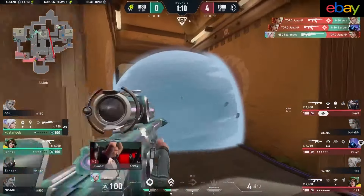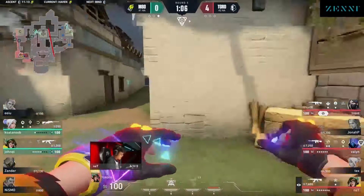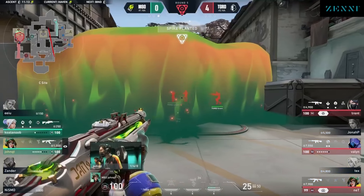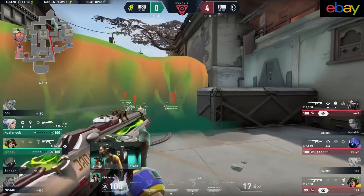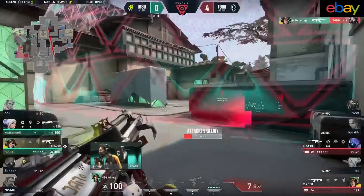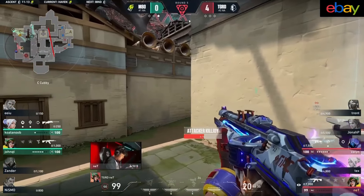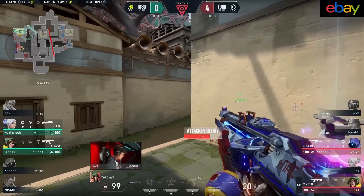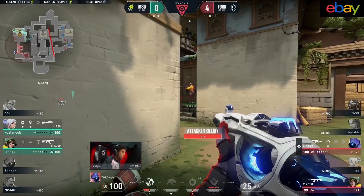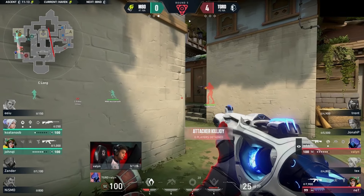Back inside the poison cloud, Trent very well may have done it up — and sure does. A little bit of pressure from the guard's point of view, and Nismo inside the dart cover. Almost gets the snap to the second, but Valon provides the trade. M80 backing out of sewer to make sure no one gets on towards A site, but the guard gain control of sewer because of that backup. They'll leave Jonah P to lurk — he's looking for a couple, gets a bit of a lineup, and Koala Noob shuts him down.